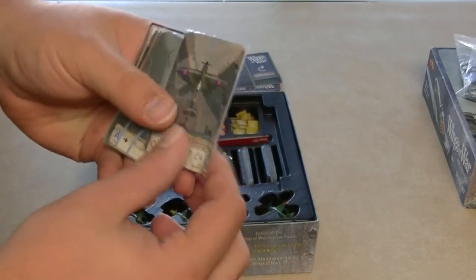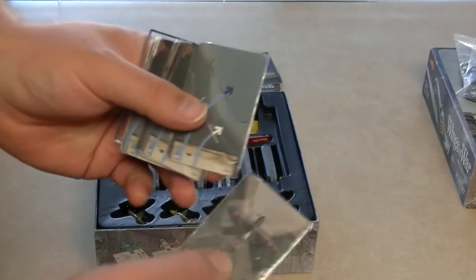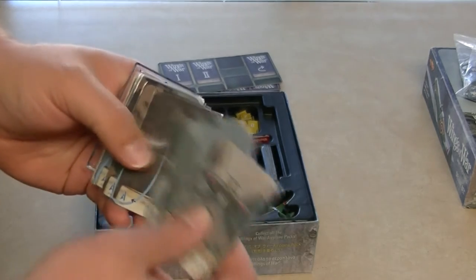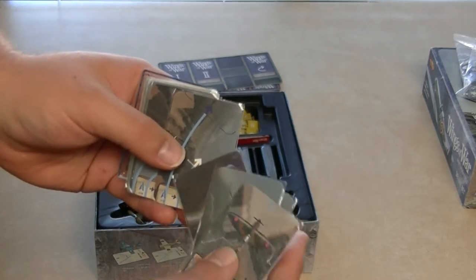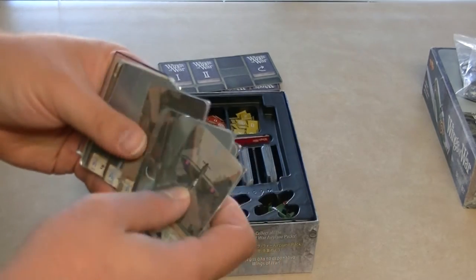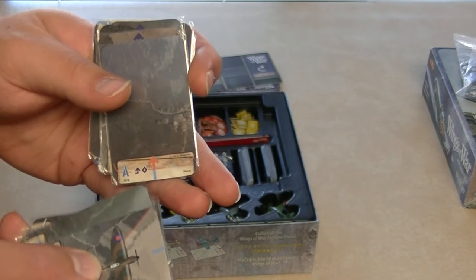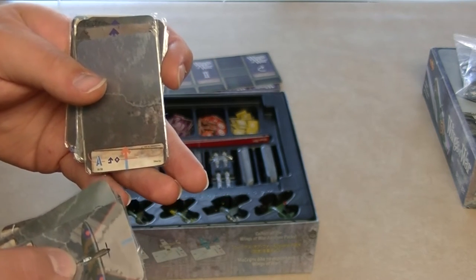The cards for each plane include a card representing the plane itself, but you also have maneuverability cards. The white cards are low speed, the black are high speed. There are different maneuvers, and planes with A maneuverability are more maneuverable than planes with lower ratings like D, C, or J. Some cards have special maneuvers indicated by diamonds in the bottom corner. The arrows on the cards indicate what direction you are going — if the arrow is pointing up, that means you increase in elevation.